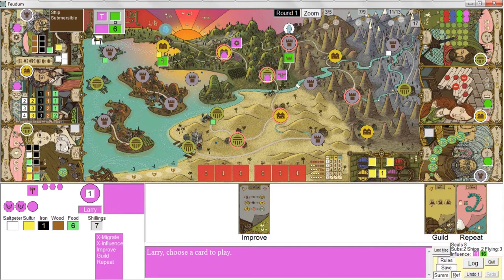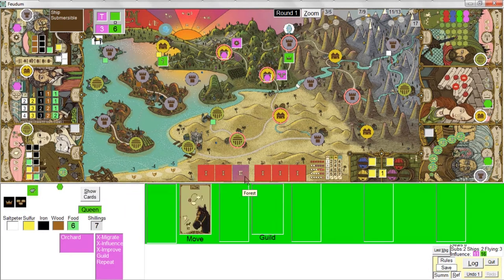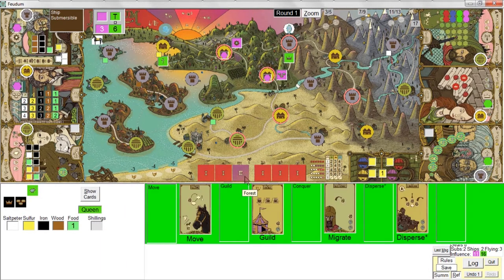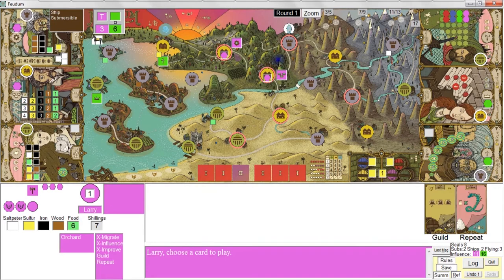It's my turn again. I'll do an improve action — I'm going to improve this farm into a town. So there goes my iron, and I just get a region tile from the forest area. She is now going to do a disperse action — so one of these pawns is going to randomly go somewhere else. She chose that pawn randomly and moved it over there.